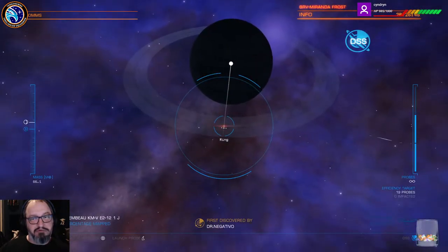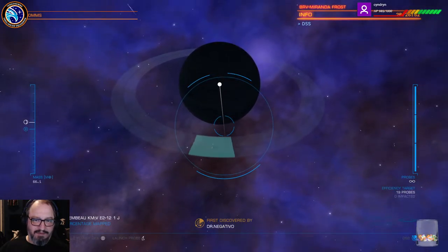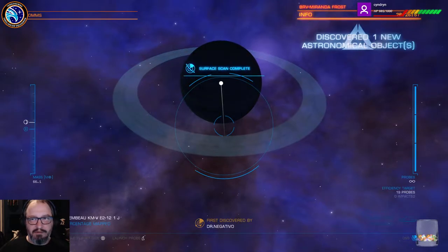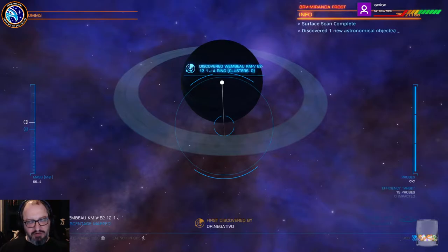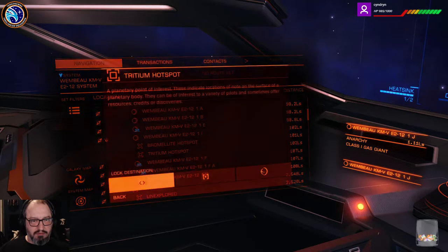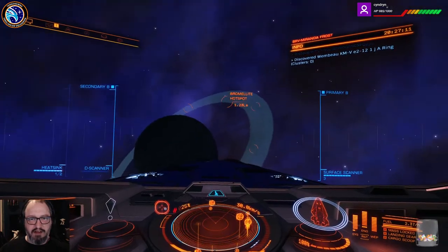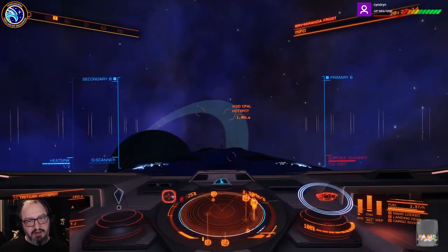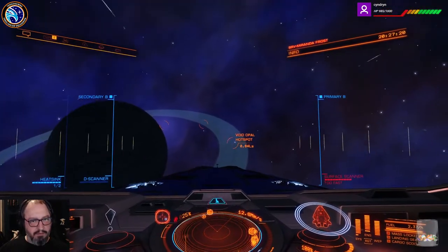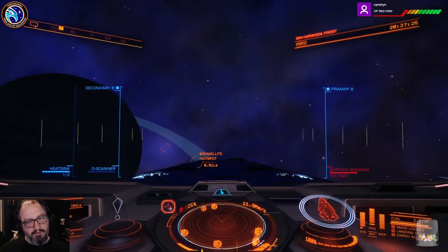I do wish that black holes were a bit more dangerous, like Cawthon says, because they're a bit safe actually — they're incredibly safe. Because Nanny Ship goes 'no, you're not going any closer than that.' Yeah, it would be nice if they could actually kill you. Oh, a tritium hotspot! Where's that? I didn't even see that. Why am I not seeing the hotspots? Weird.